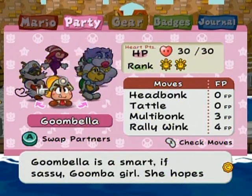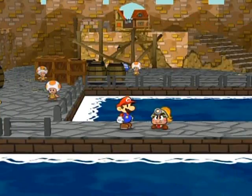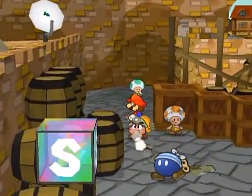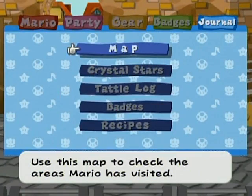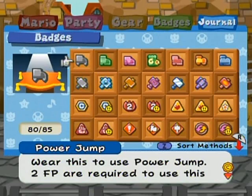Was that really the stats that my partners were left with after the Shadow Queen battle? I guess they don't heal? That's an interesting thing I didn't notice before. Anyway, so what do we have left to do in this game? If you go here in the journal and check the badges, you'll notice that we got 80 out of 85 badges so far, if you've been following along.